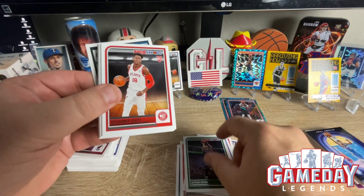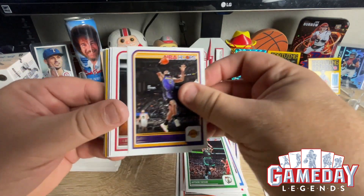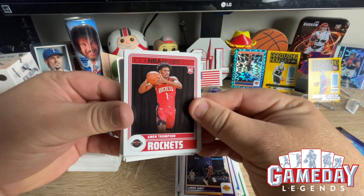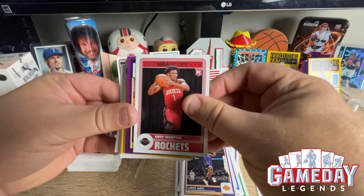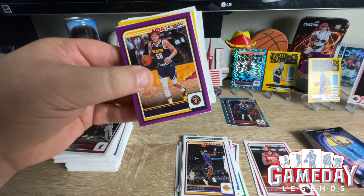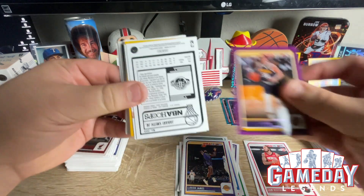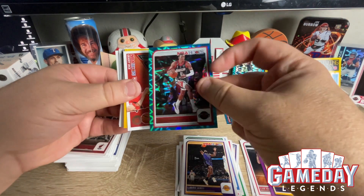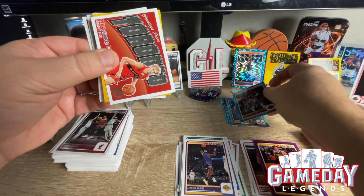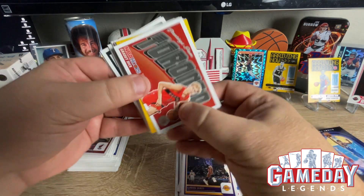There are a couple of card shows coming up here in my town — I think I might go. Just a Thompson, put you over there. Aaron Gordon. Jabari Smith Jr. Very cool. And we got a Grady Dick from Toronto — Greetings from Toronto.